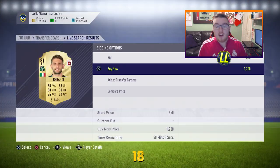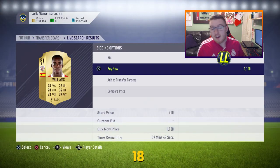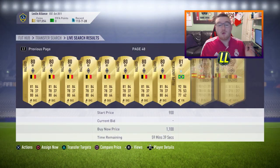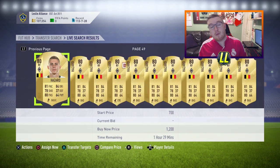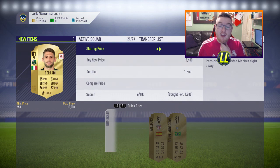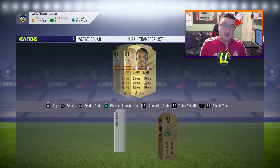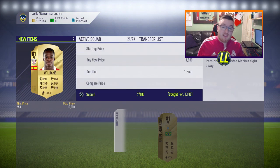Bidding and buy-it-now — I just go from one to the other. I check the buy-it-now to see if there's anything in the 59th minute, then I start doing a bit of bidding. As you can see, I get a couple of Felipe Andersons here, then I go and do the bidding — I go back and forth picking up as many of these players as I can, and then just list them.